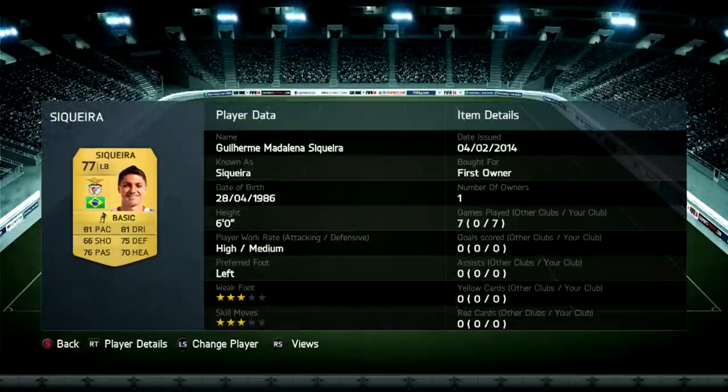On the left hand side we have Swinqueira. Same again, didn't really notice him. Good at defending, that's all you need. Got the pace, dribbling — quite good dribbling actually.